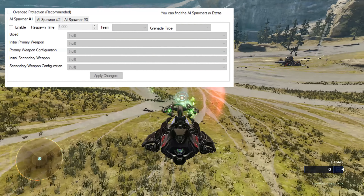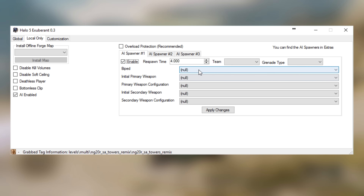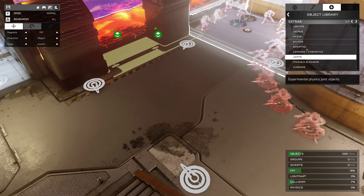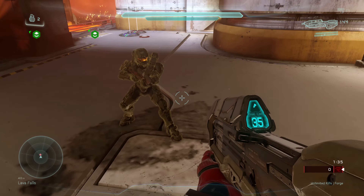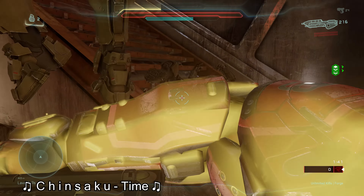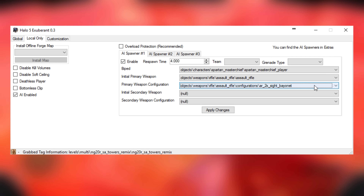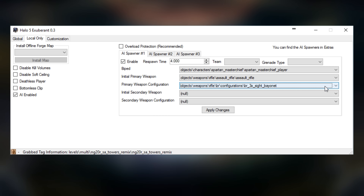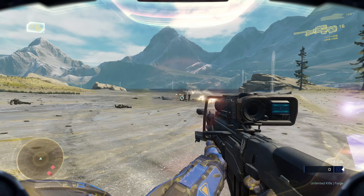I really want to talk about the AI and forge controls. These let you spawn very basic AI in forge, and it's very easy to use. You just click enable on one of the three spawners, select a biped, and click apply changes. Then go into forge, go into extras, and you should see something that says FX and AI — at the top you should see three spawners. From there you can change respawn time, change the team if you want AI to fight each other, change their grenade, their primary weapon, and their secondary weapon. If you want them to use a rec weapon, you can change their weapon configuration tag. Weapon configuration tags are basically weapon properties applied to a base weapon, so they don't have to make duplicates when they want to add a scope or change damage or projectile. If you want to make crazy weapons, you can use these.